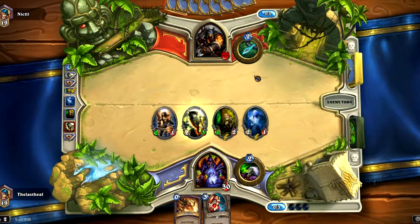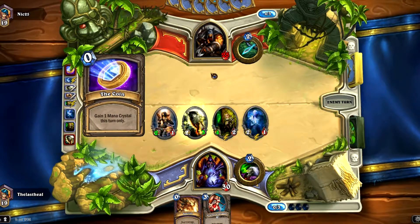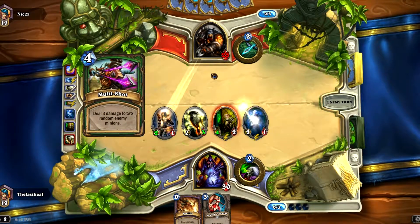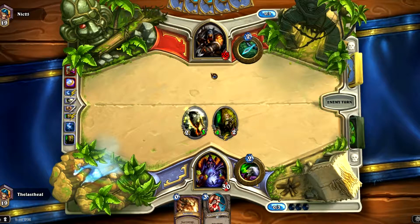He's going through his cards again. Looks like he's going to coin into something — probably an Animal Companion. Oh, Multi-Shot! Not going to help him unfortunately — it kept up my two strongest cards. That was really unfortunate for him.